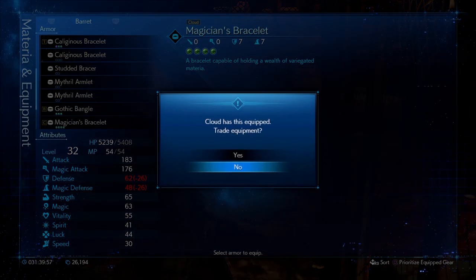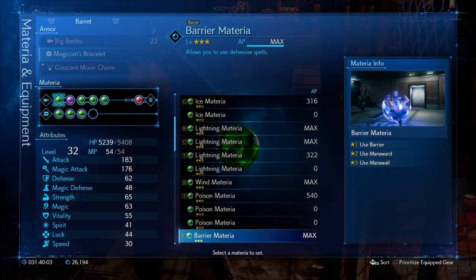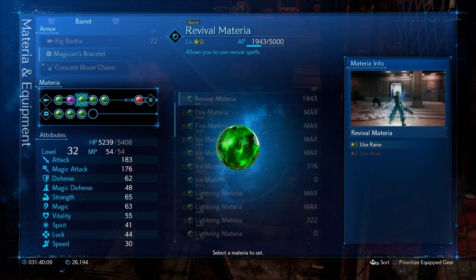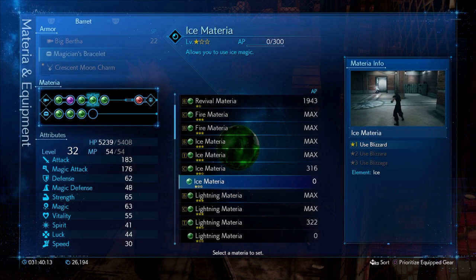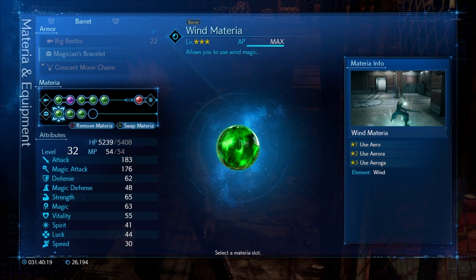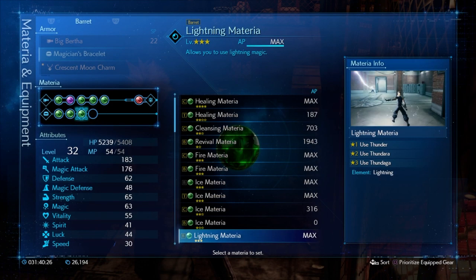Change to the gothic bangle — wait, nope, we want that magician's bracelet. Okay, you've got barrier maxed out. Let's trade out any materials that are already maxed for some that can still level up. Let's give him ice again — fire's the only one we have, wind is maxed, healing — they're all maxed except for a few.